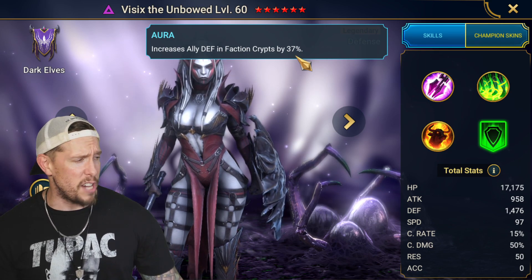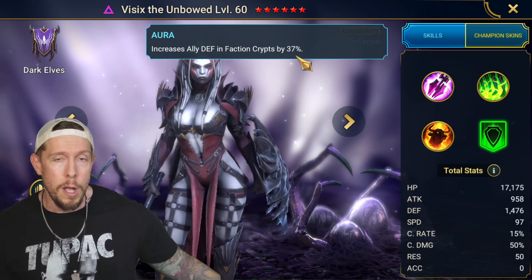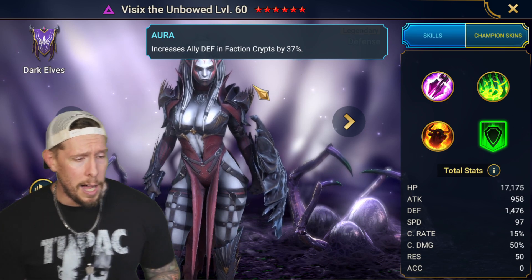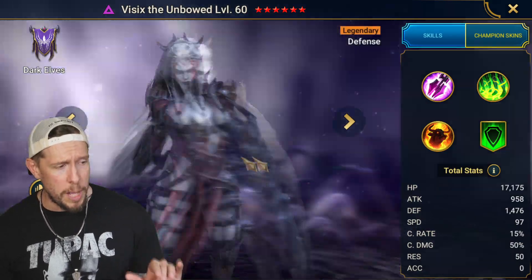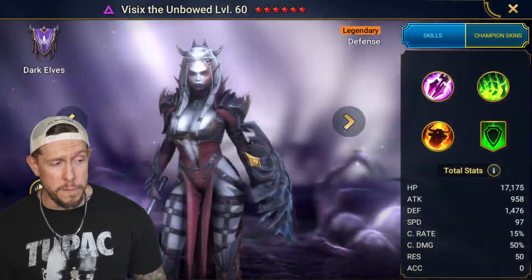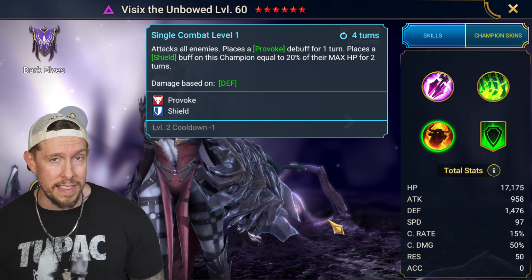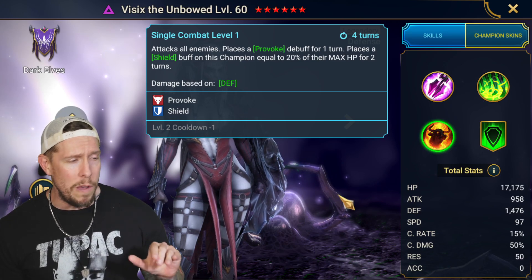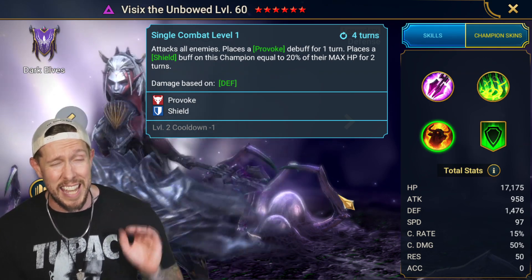Her aura increases defense in faction crypts by 37%, which is very good for faction wars progression — she'll often be your aura lead there. She used to kind of underperform, but after a massive buff she's now very good for progression and even viable in late game in some situations like Dark Fae.